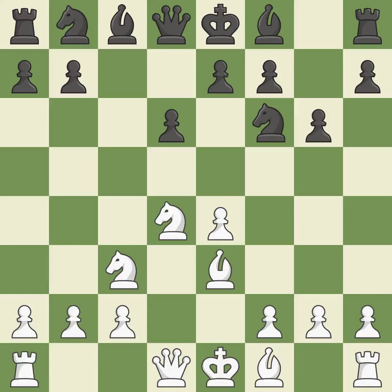b3 supports the strong d4 knight in the center. Bg7 puts the bishop on the long diagonal in a move called a fianchetto. It is best.